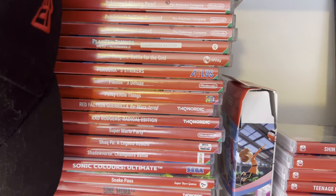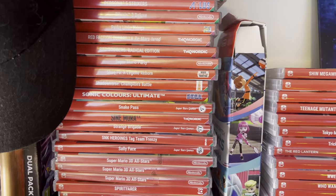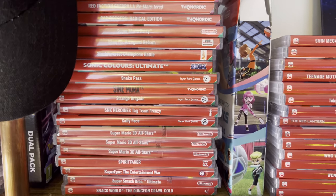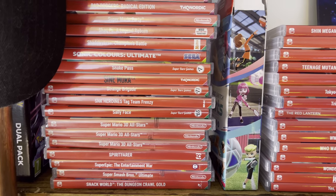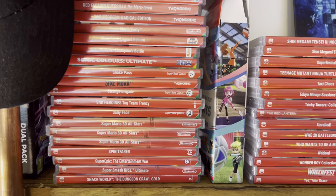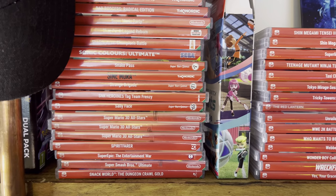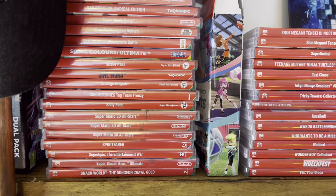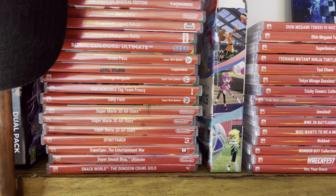Power Rangers Battle for the Grid - that is one of the best one-on-one beat-em-up games on the system, you've got to check that out. Perky Little Things - a point-and-click adventure. Sonic Colors, you know about that. Snake Pass is a fantastic super rare game but quite expensive - one of the most expensive in this collection. Sinmora is a really cheap, affordable vertical shooter if you're into those. Sally Face is a real hidden gem, really awesome - check that out on the eShop, that's a super rare game.